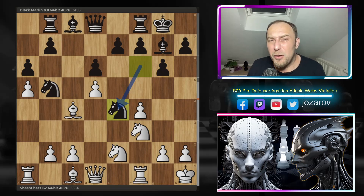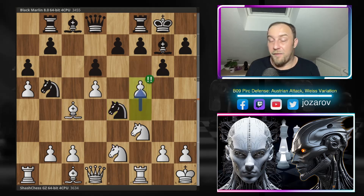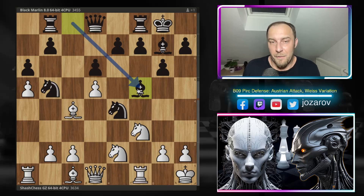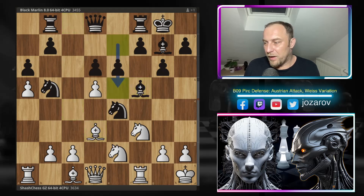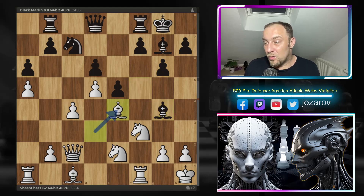After bishop c4 the centralized pawn is lost, and Chess Chess finds a beautiful idea - one that was also played in a human game by Gerstian Verharin against Finn Wister. In that same position, Verharin played the beautiful move f5. This is a great idea - I'm not sure how many of us would dare to play this move. Black can of course take with bishop f5, but Black Marlin did not dare to play it, because after bishop f5 it gets very complicated.